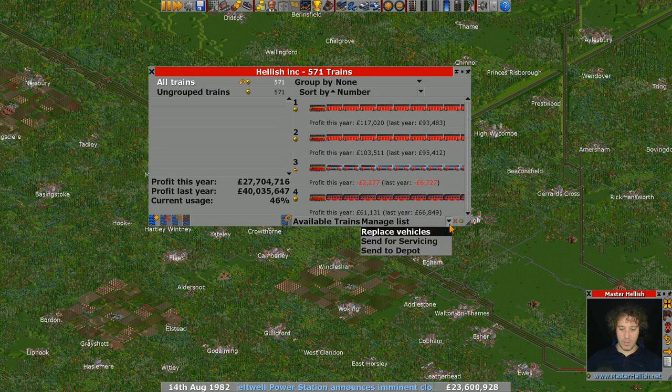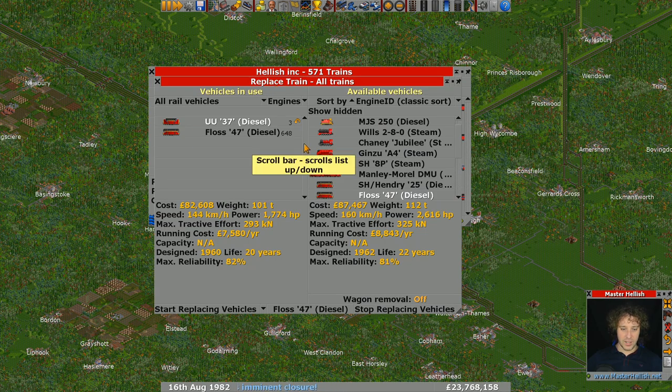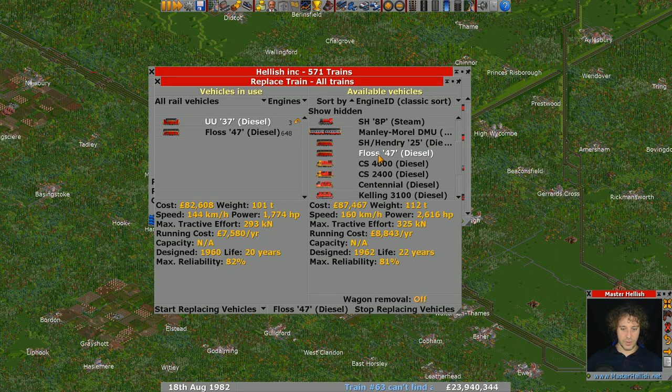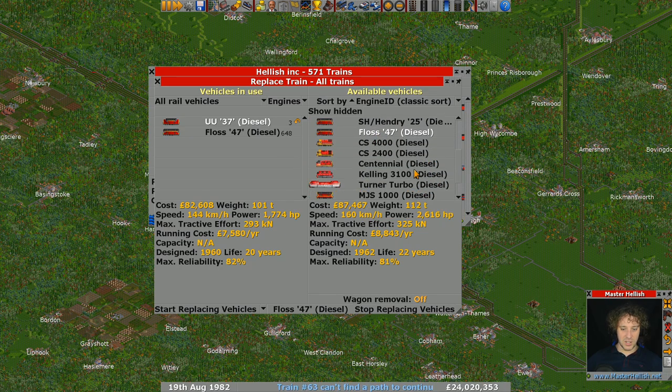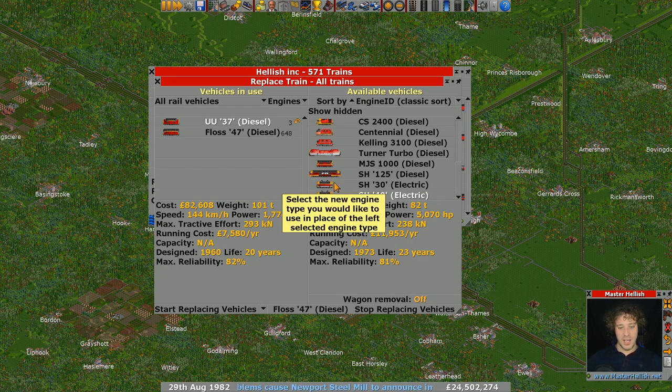Let's look at replacing the railway trains. It looks like we've already got a replacement on the go — the Class 40 Electric. It's one percent less reliable but goes much faster. The only thing is we'd have to convert the entire network to electric if we changed all these engines outright.